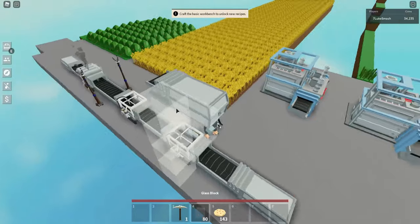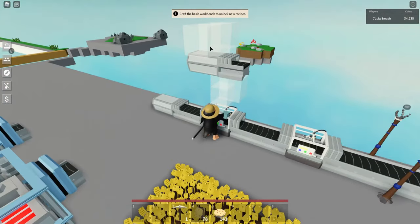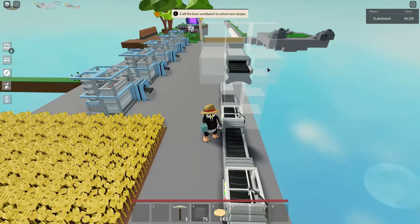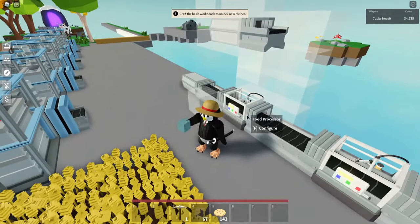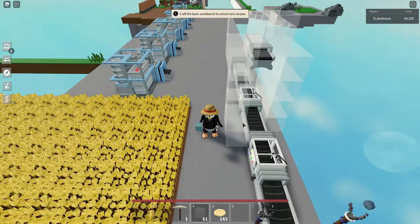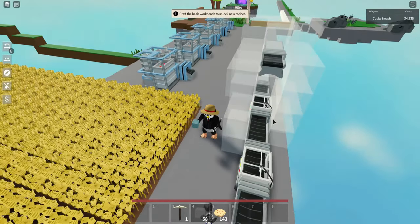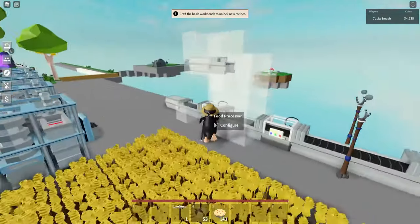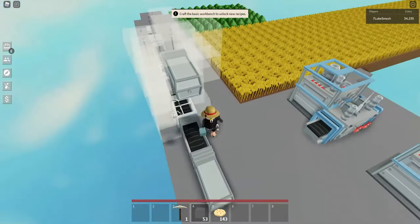Now you want to encase the industrial chest in glass. Build kind of a wall like so. Once you have built this wall, build another wall over here, but only to the left of the industrial chest.